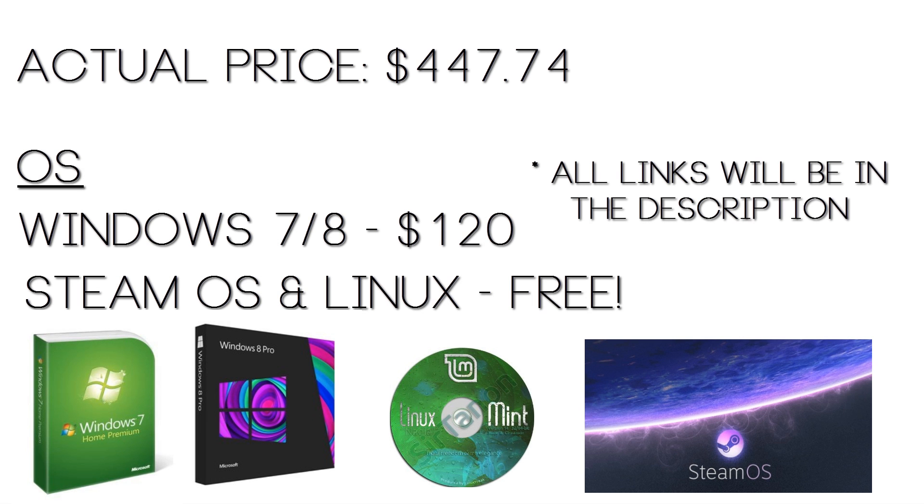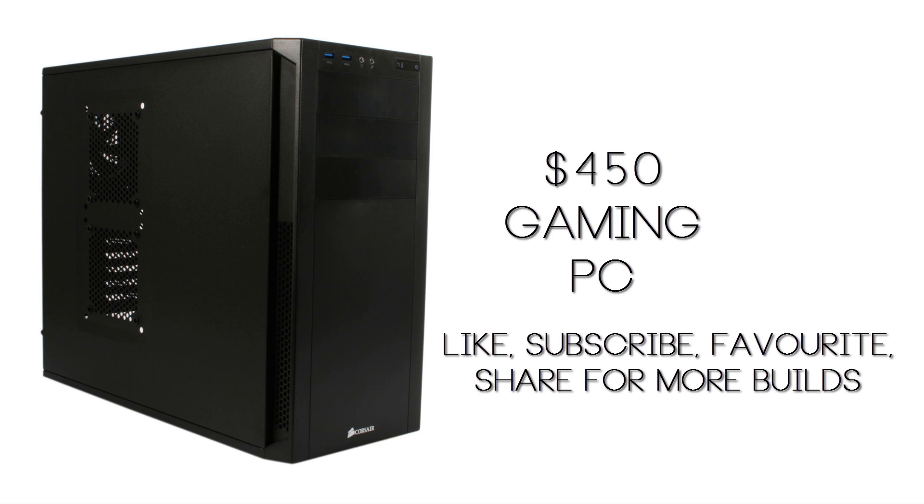So there you go, that is your $450 gaming PC build. The actual price comes to $447.74. Now I'm doing this build late in April, so if you're watching this in June, prices do change, so I will keep updating videos like these. Also, what I forgot to mention is for your operating system — most of us just have a Windows 7, Windows 8, or Windows XP laying around, but if you don't, you can get that easily for $120, or you can go with something like Linux instead if you are really on a budget. I will also have links in the description to alternatives for parts, SSDs, graphics cards, monitors, keyboards, mice, and all that good stuff.